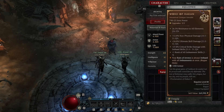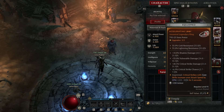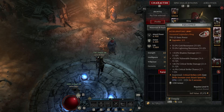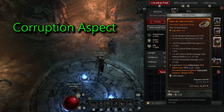For your rings you definitely want to prioritize stats like vulnerable damage, critical strike damage, and critical strike chance — those are the three most important stats on rings for this build. For your fourth stat roll something like critical strike damage with imbued skills, imbued skill damage, or maximum life. For aspects on these rings I went with: critical strikes with core skills increase your attack speed by 25% for 5 seconds — great since we use rapid fire all the time — and the aspect that increases imbuement skill effects against vulnerable enemies.